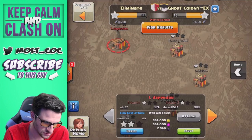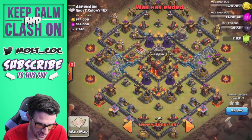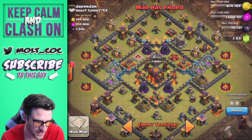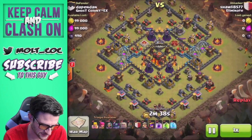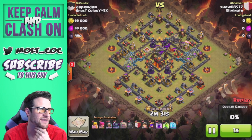We actually two-starred their number one, and they only one-starred our number one. Let's see who attacks — we've got Sholly going in. Their top person has a max queen and a level 38 king. Let's go ahead and watch this replay.